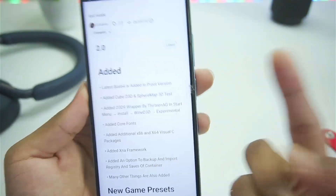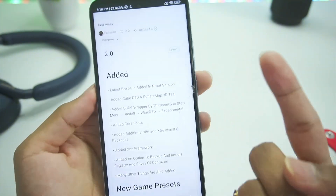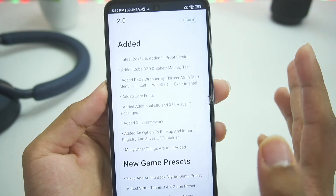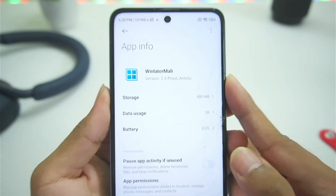In this 2.0 update there are two builds. The first is the Winlater Proot build, which is a fork of the original Winlater 8.0 revision 1. The second is the Winlater Glypsey fork. For today's video I'll be testing out both builds.